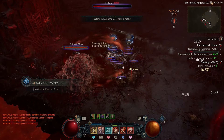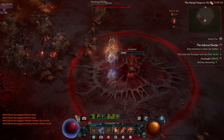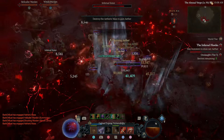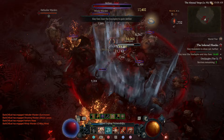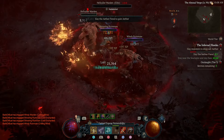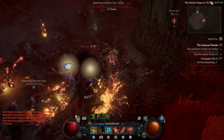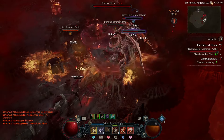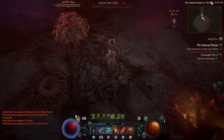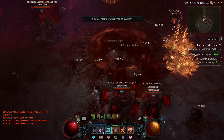The only time we use Rend is to kill the ether masses really. Bring them all in, rupture away. With the Rage of Haragath and the Fields of Crimson, you pretty much never run out of ruptures, which is absolutely amazing.